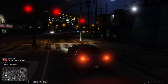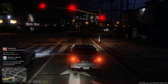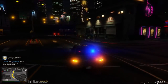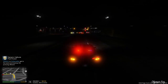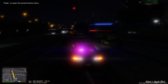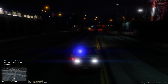Attention, this is dispatch - we have a suspect on the run in Pillbox Hill, respond code 3. We're going to assist with this - it's going to be a full pursuit apparently. We need to respond code 3. I think that means there's another officer on scene maybe chasing him, trying to apprehend him.